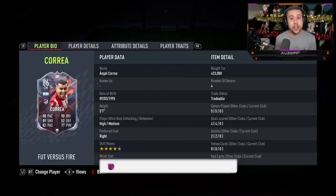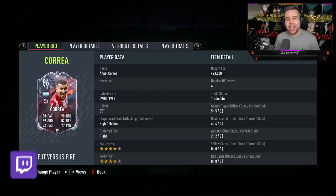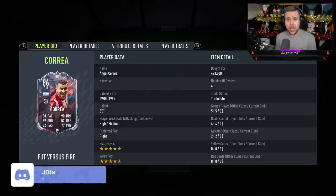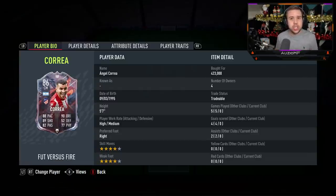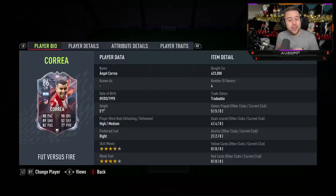So today we have got the new Foot vs Fire Correa card to review, and it's a card that is looking top tier. It's a player that I reckon we have all used — I think he was the most used player at the start of the year. It was genuinely ridiculous how cheap he was and how good he was. He had the dribbling, the pace, the shooting — he literally had it all with the 4-star skills and the 4-star weak foot. You really couldn't go wrong for the price you picked up his gold card for. Over time the gold card became a little bit expired as people moved on to other strikers, but now he is back with his Foot vs Fire card and he is looking top tier.